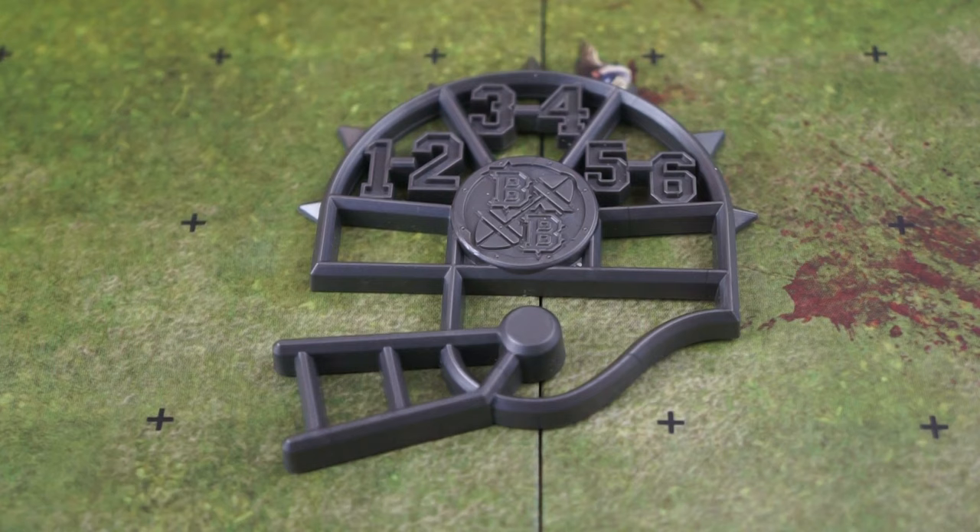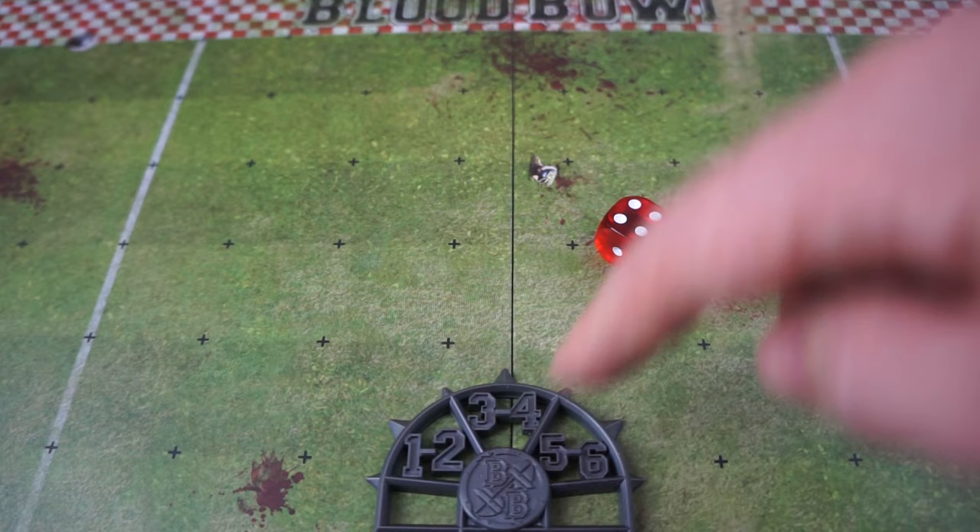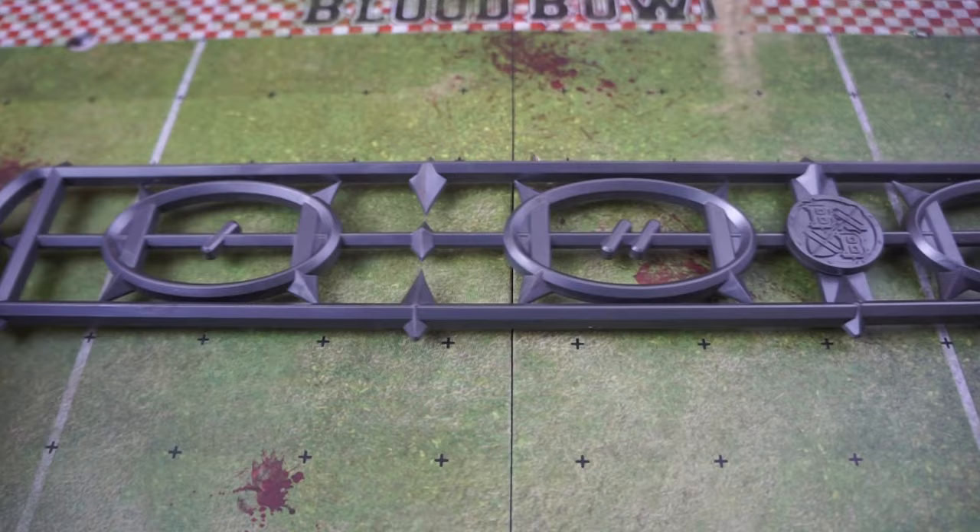Then we have these special block dice, with five symbols that reveal what our players do when they make a block action: the opponent is pushed back one square (this symbol is on here twice); the opponent gets pushed back and knocked down; the opponent either gets pushed back or knocked down depending on a special skill; the active player bounces off and gets knocked down themselves; or both players get knocked down by the melee. We'll see how these play out in the blitz and block actions later on.